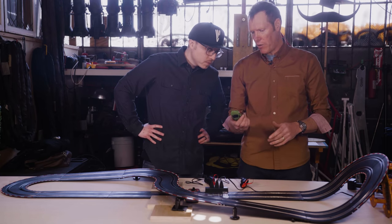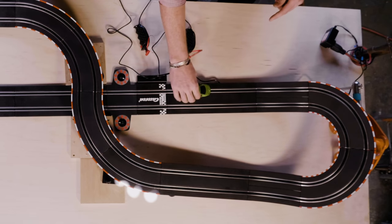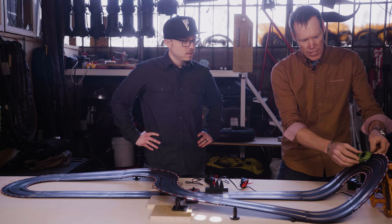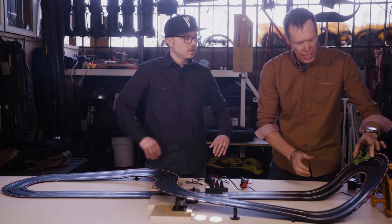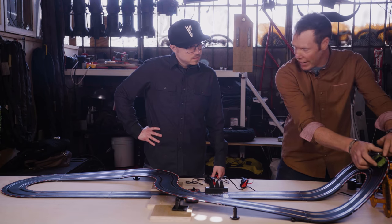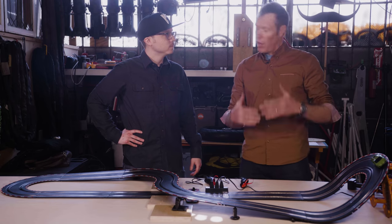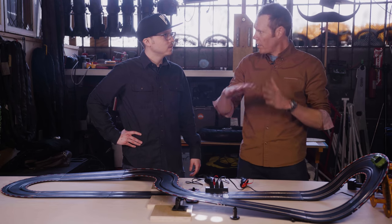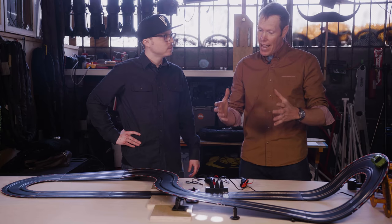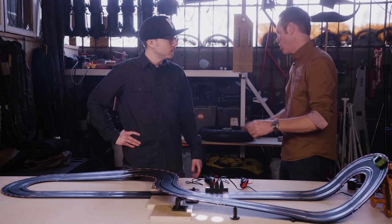These cars can go around the corner a lot faster than a normal car can because they have this little peg that's riding in that slot. So when they go around the corner, they're resisting centripetal force, which wants to sling it off. The car wants to keep going in a straight line, but this slot helps drag it around the corner. Now in our cars, we don't have a slot, so if we go around the corner too fast, we slide off when we exceed the coefficient of friction of our tires.